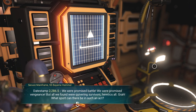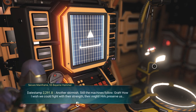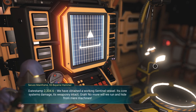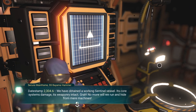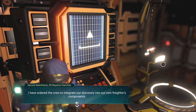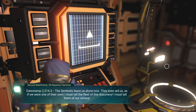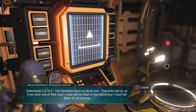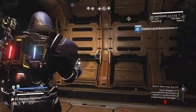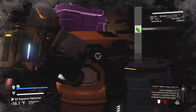You remember that security credential we got from the security officer — we're going to log in as that. Credentials accepted. Last entry — let's read the captain's log: 'Date stamp 2286.5: We were promised battle, we were promised vengeance, but all we found were quivering survivors, heretics all. Date stamp 2291.8: Another skirmish — still the machines follow. Date stamp 2304.6: We have obtained a working sentinel vessel, its core systems damaged, its weaponry intact. No more will we run from mere machines. I ordered the crew to integrate our discovery into our own freighter's components. Date stamp 2314.3: The sentinels leave us alone now — they even treated us as if we were one of their own. I must tell the fleet of this discovery, of our victory.' That is the weirdest thing I think I've ever seen — I didn't know that was a thing.